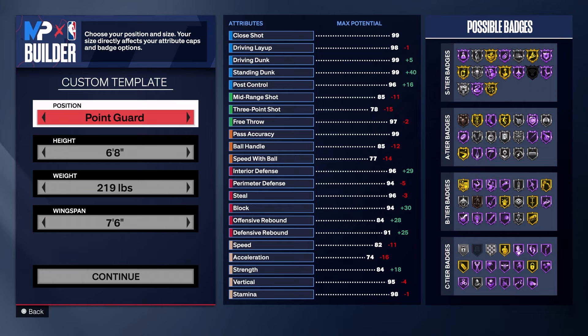This is a pass-first point guard with a 98 pass accuracy. There was a stretch for about a week or two where I was playing random rec and kept getting put with point guards that were purely offensive — shoot-first with no defense. It was absolutely frustrating, so I wanted to make a point guard with high pass accuracy and high defense, able to guard up top, and we do get bronze anchor on this build.